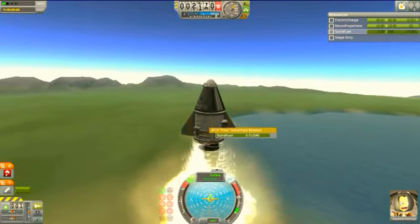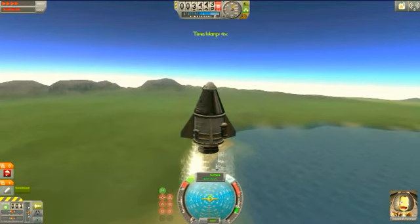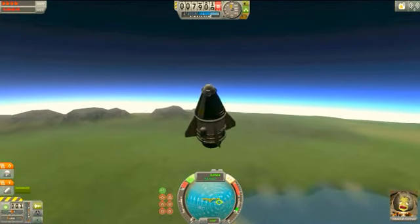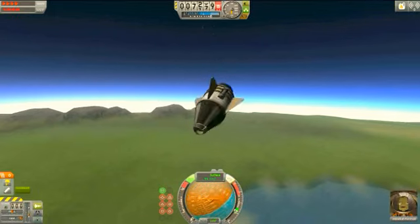We get three science points. Goo doesn't seem to do much right now. And then we'll hit spacebar and launch our rocket.